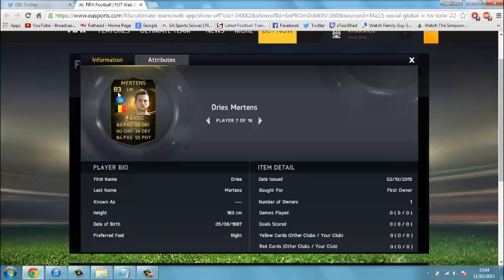Next we've got Dries Mertens — left mid instead of CAM. Not sure how I feel about that, but he has got very good stats: 89 pace, 89 dribbling, 80 shooting and 84 passing being his best ones.